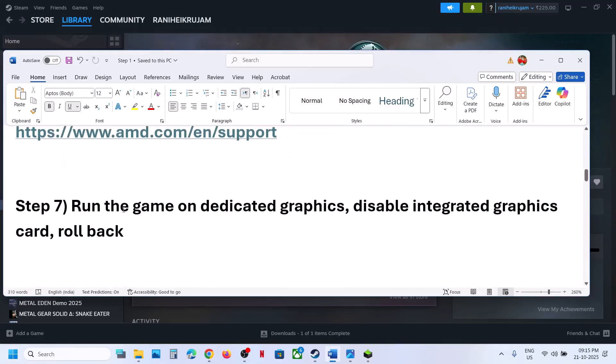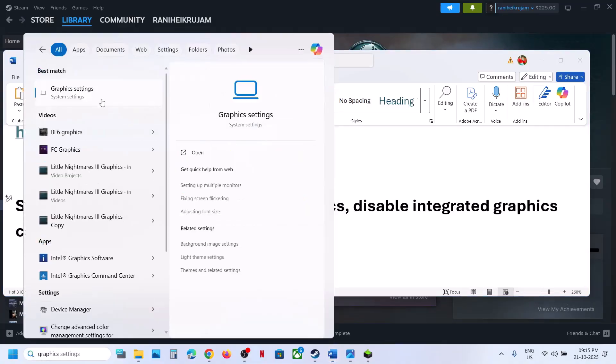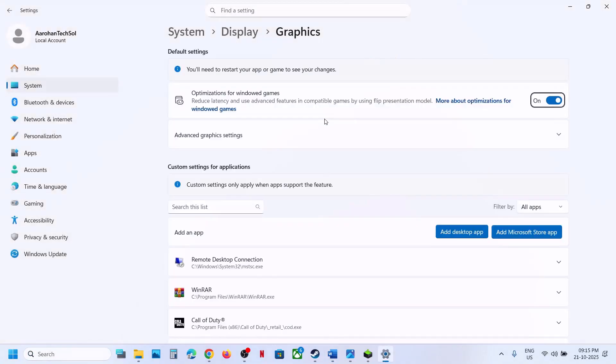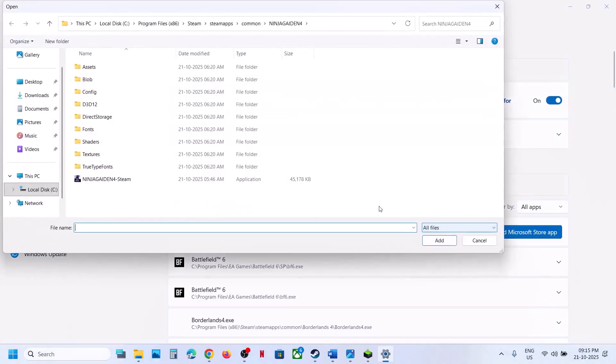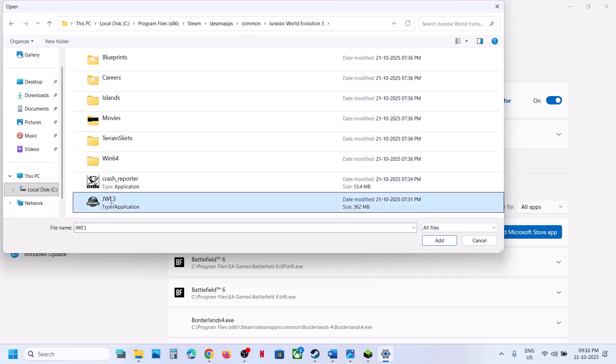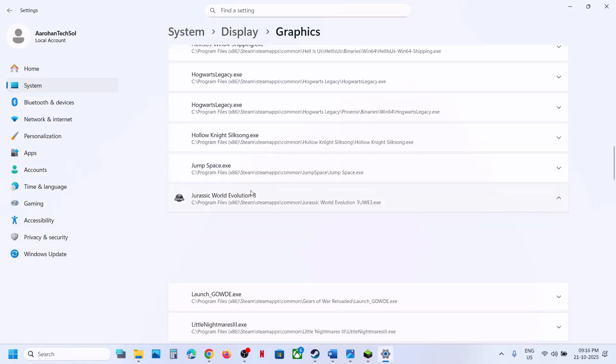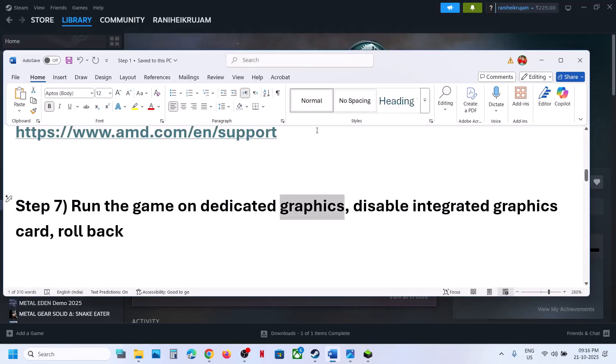The next step is to run the game on the dedicated graphics card. Type 'Graphics Settings' in the Windows search box and click on Graphics Settings. Click Add Desktop App, navigate to the game installation folder, open the game folder, select the game EXE file, and click Add. Once the game is added, scroll down, find the game in the list, click on it, select High Performance — you will see your graphics card listed there. Launch the game and check.